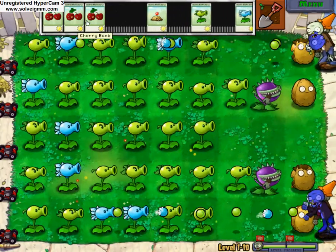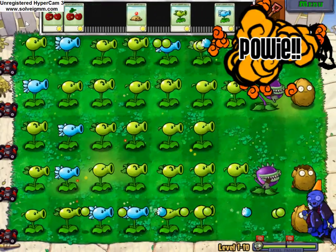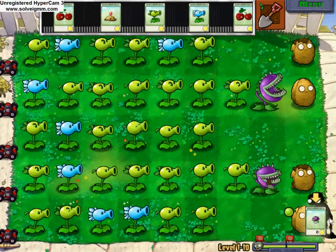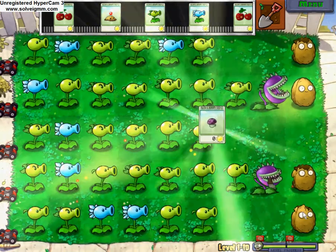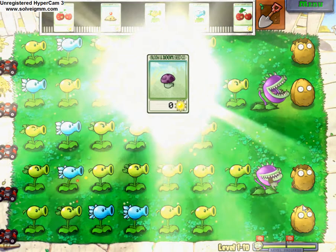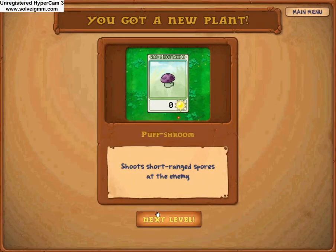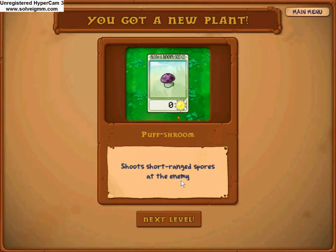Oh my gosh, she's got an achievement. And we got another flower. Okay, she shoots short-range spores at the enemy. This is basically like a peashooter, but it's way more short-range — but it is very useful. I use it about every single level, except for the last one.